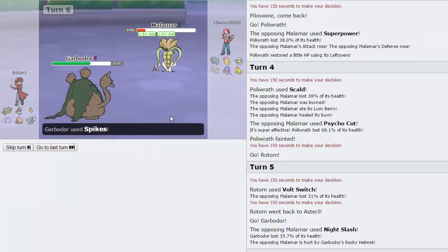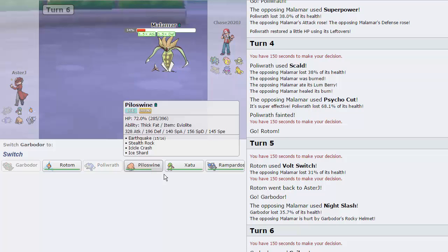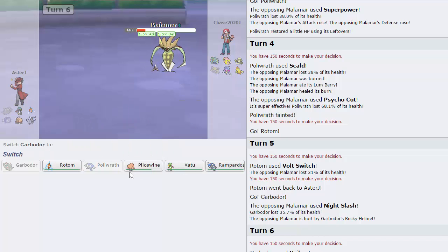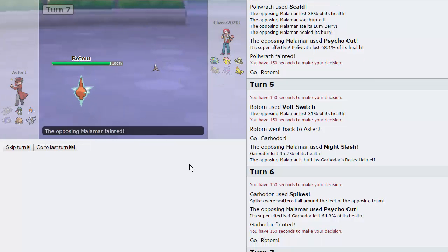Predicting him to go for a Knock Off, so maybe Volt Switch and go into Garbodor. Either way as soon as he hits us he gets knocked out, basically - he takes the Rocky Helmet and then the following hit from the Psycho Cut. I'm going to attempt to get up Spikes right here, as we are actually faster. Maybe that's what this thing's speed is for - to outspeed regular speed Malamar with no investment. He goes for the Psycho Cut, but now we can outspeed this thing with anything. He only has one Electric resist, so I'm going to go into Rotom and fire off a Shadow Ball. He doesn't switch into Golurk - he just sacks off his Malamar, which is a good play.